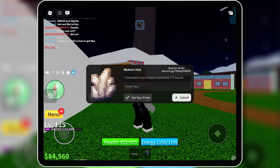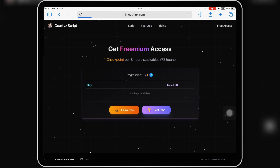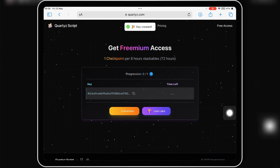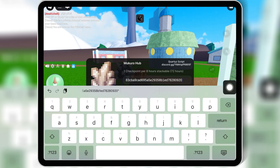Now it will ask you to enter a key. Simply hit on 'Get Key' — this will copy the link for you. Open Safari, paste the link there, and hit go. This will open a new website where you need to complete a task to get the key. Follow the on-screen instructions to complete the task. Once you've completed the task, you will have the key. Copy the key, open the Roblox executor, run the script again, and once it asks for the key, simply paste the key there and hit submit.